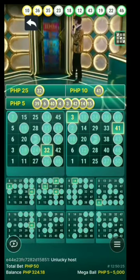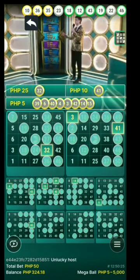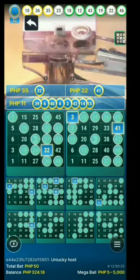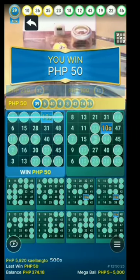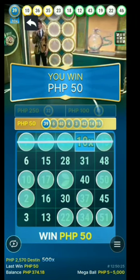Let's see the multiplier now. We have 10x, blue multiplier, and the Mega Ball is... thirty-nine, congratulations. We have a 10x winner. Thank you for playing.